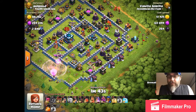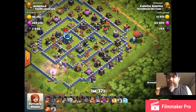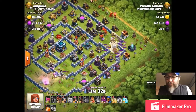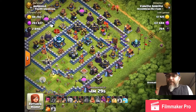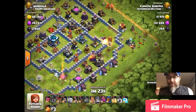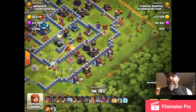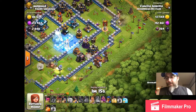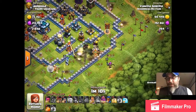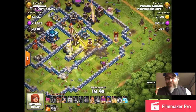My queen is struggling with that scatter shot but she gets it down, the enemy champion is down, and she's got a nice funnel started over there. I send my blimp in and it takes out a few buildings, but it doesn't clear the outside, so I send my king in to clear the outside buildings. This is very important — if I had sent my troops in early, they would have just followed those outside buildings and wandered around the base. I waited until the king had that side destroyed and the blimp had the inside of the ring cleared.